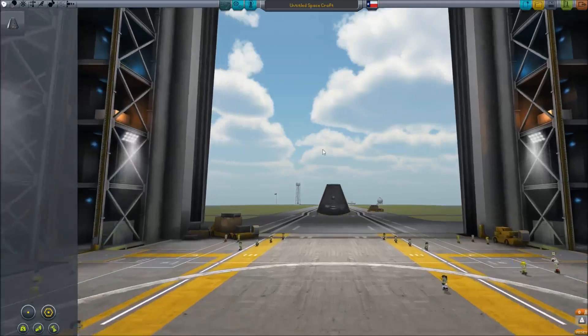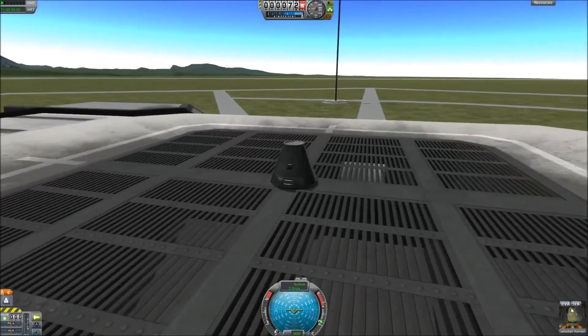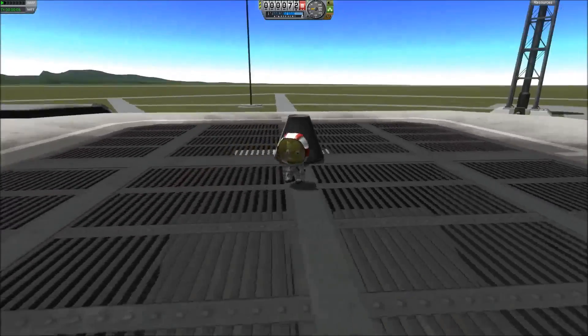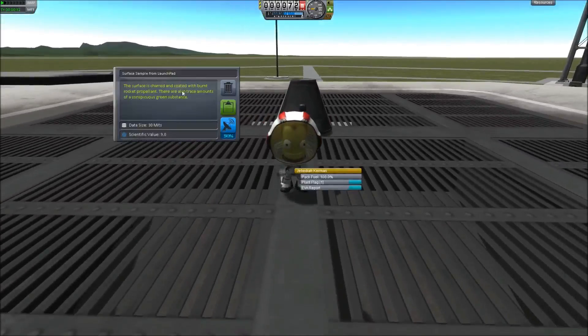So we're going to go ahead and send some kerbals just right on the surface to examine some data on the launch pad. That will give us a good boost so we can go from there and not waste time flying too many small flights that won't get us much data. We're going to get Jebediah, take him out onto the launch pad, and get him to do a surface sample. The surface is charred and coated with burnt rocket propellant. There are also trace amounts of a conspicuous green substance, which I am guessing is dead kerbals. We got 30 MITS — I don't know what MITS is — and a 9 scientific value out of that.